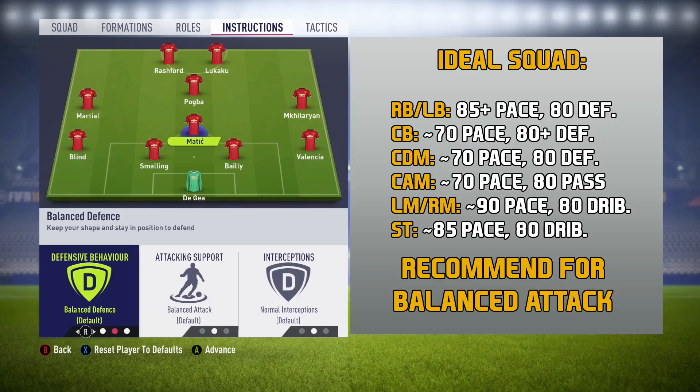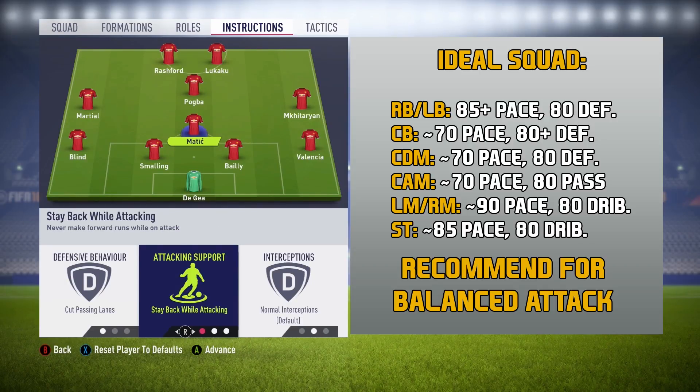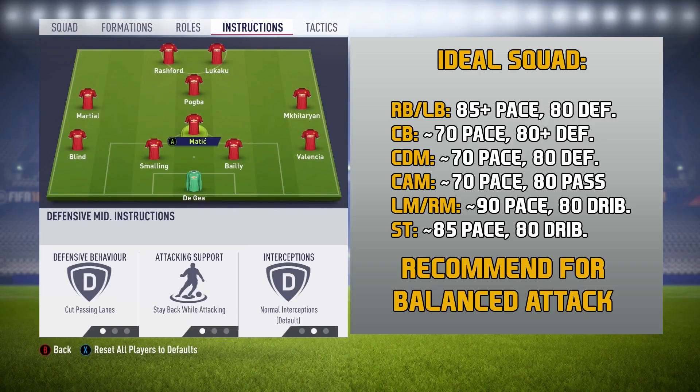For the CDM position, you want him to cut passing lanes and stay back while attacking. This guy has to be a good defender — a true CDM. Unless you feel really comfortable with your defending skills, make sure this guy has at least 75 to 80 defending and at least 70 pace. He's going to be the one helping out those center backs, so you have to make sure this guy is really good.